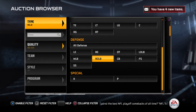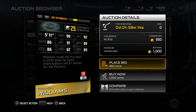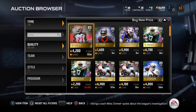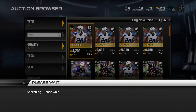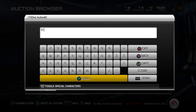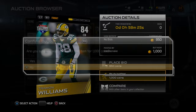Next up: cornerbacks. Tremont Williams is going for a thousand - not a bad player at all. The 85 overalls are going for 4,800 but the 84 overalls are only a thousand - just one overall difference. Tremont Williams is 84 overall with 90 speed. We're going to jump on that before he gets bought out. Good pickup.